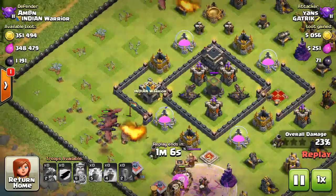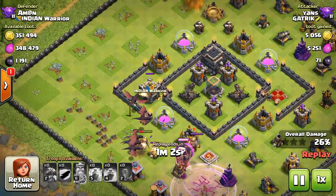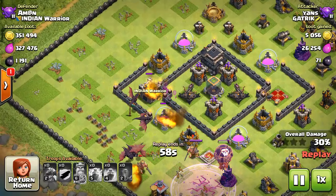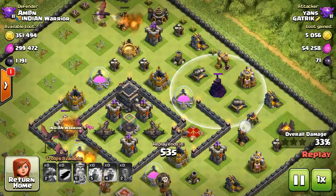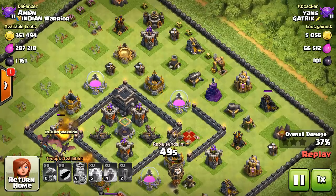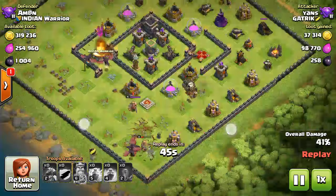You can see that my storage — no one can steal my loot, like dark elixir and the other gold or elixir. Only some gold or elixir from the mine and the elixir storage will be destroyed by that position.